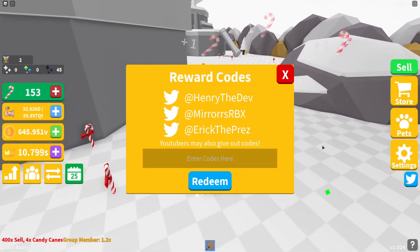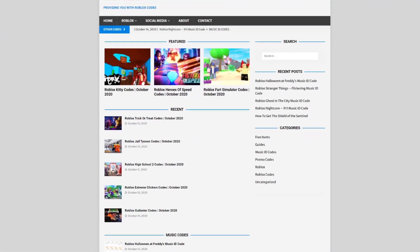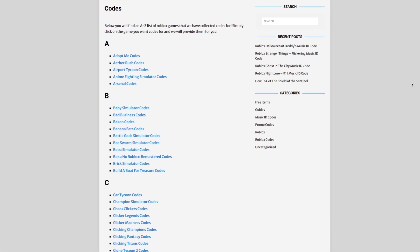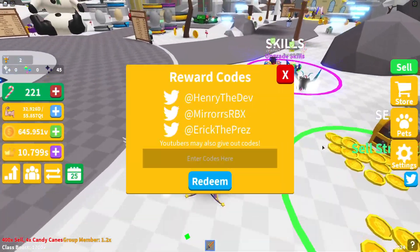Are you guys fed up with watching videos just to find Roblox codes? I've got a solution: obeliscodes.com. On our website you can find game codes, music codes, and guides. There's tons of stuff to check out. Overall, there are codes for over 300 Roblox games, so if you need a code for a game, it will be there.